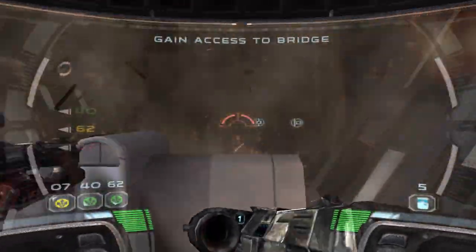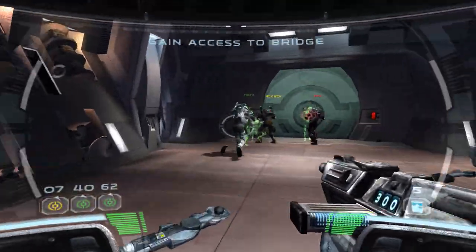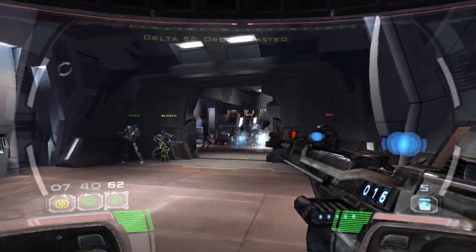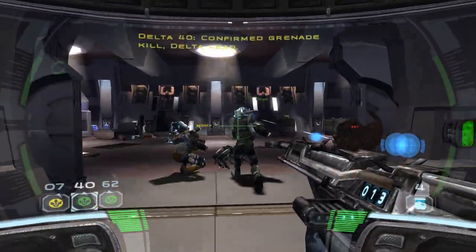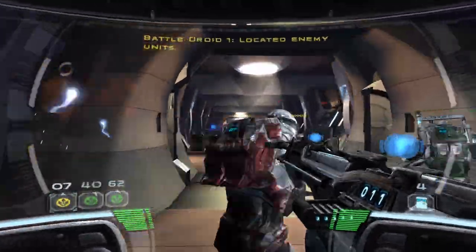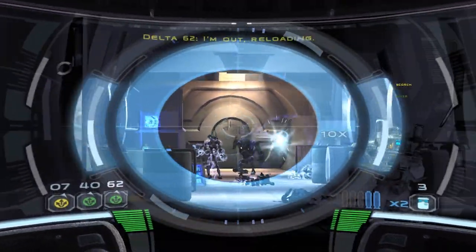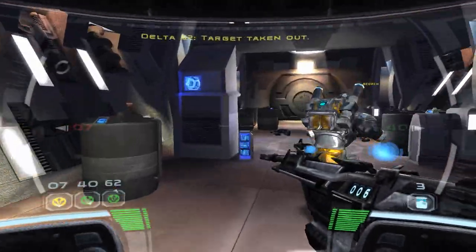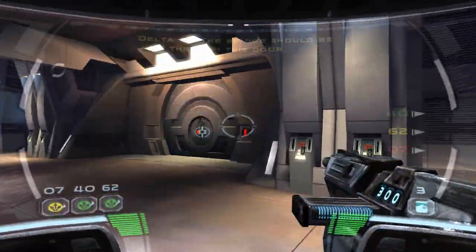We're on a timer, we need to get the hell out of here. Detonator placed, clear. Grenade thrown! Stabilizer's failing, system failure coming in. Another one down! It's not continuing to tell me five minutes, so I think we're good. Got an enemy droid visual here. Let's see my awesome grenade lobbing skills. I missed the one in the back but killed the rest, so that's okay. Critical systems failure in three minutes. The bridge should be just through here.